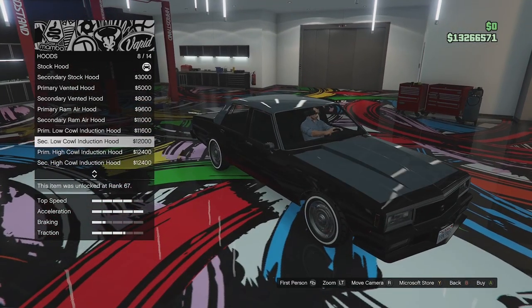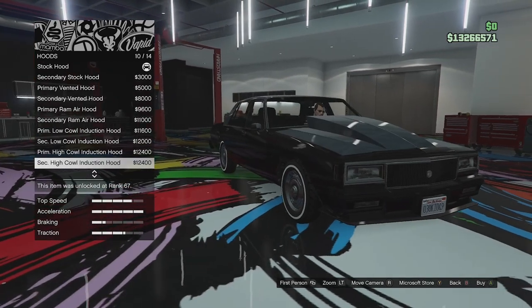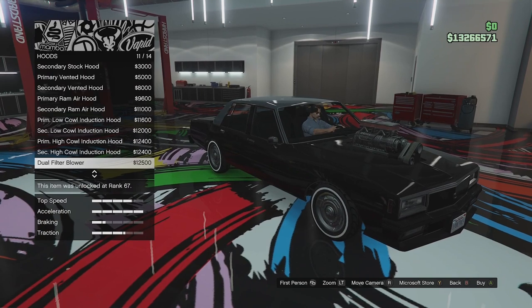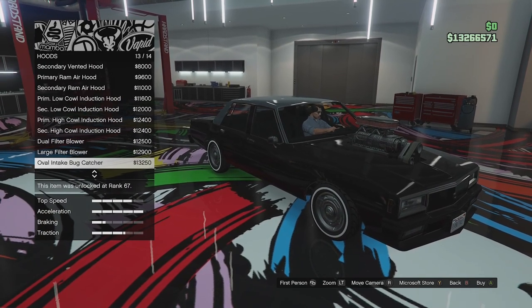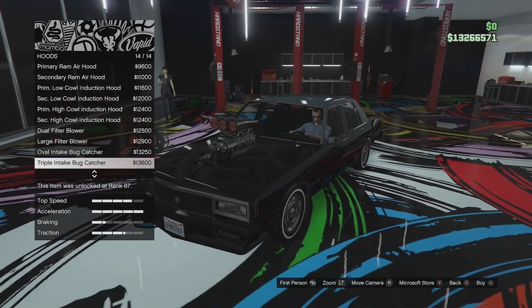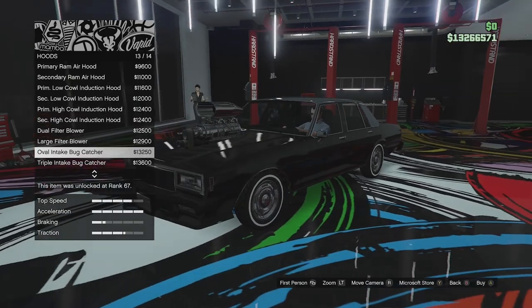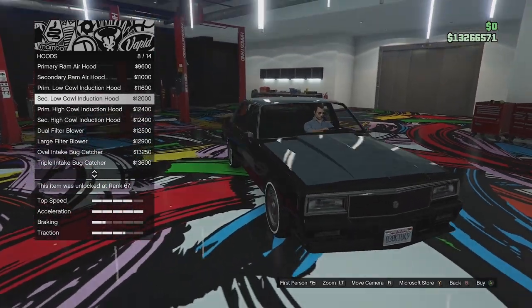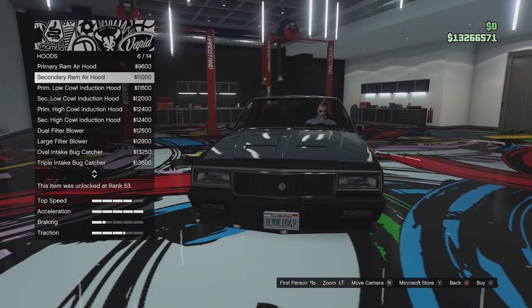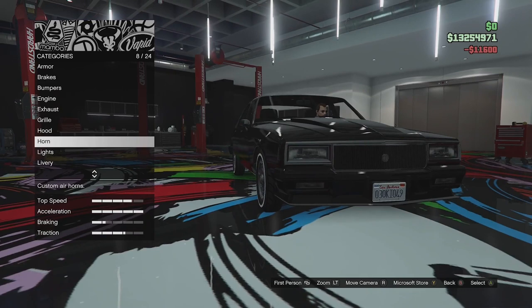We've got a cowl and a secondary version of that cowl, then a large cowl induction with a secondary version of that. Of course, we've got all the blower options - a dual filter blower, large filter blower, the oval intake, and the triple intake bug catcher. I don't want to go for a supercharger - it just doesn't look right on something like this. I'd be tempted to go with a cowl one. I think we might go for the primary cowl induction. That looks quite cool - it's kind of like a retro muscle car look, and we've already got the splitter on the front.